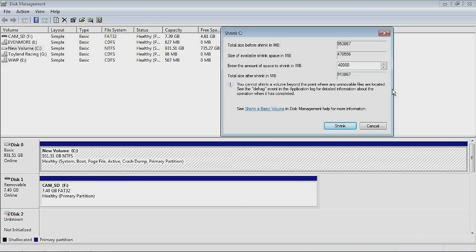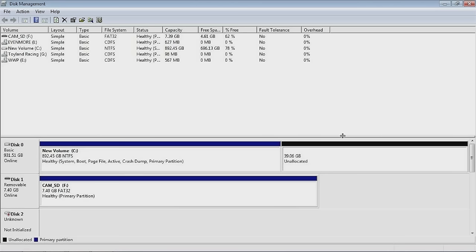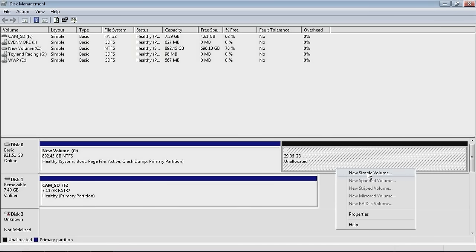I don't know if it's going to be able to do this while I'm recording, but we'll see. I've told it to shrink by 40 gigabytes, which is plenty enough for Windows XP. And there we go — it's done. We've now got 40 gigabytes, more or less, of unallocated space, which is going to become a new partition where Windows XP is going to be installed. So let's turn it into a partition — new simple volume.